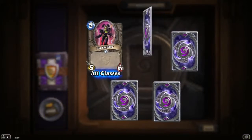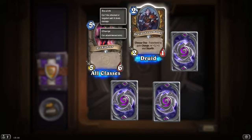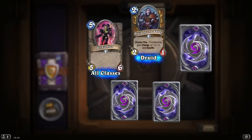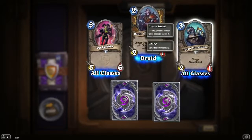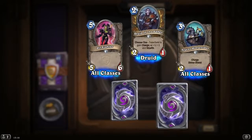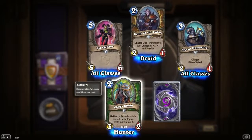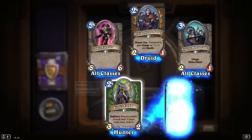Another Pit Fighter. Druid of the Saber, 2 mana 2/1, Choose 1: transform to gain Charge, or plus 1/plus 1 and Stealth. Nice. Urgent Horse Rider: Charge, Divine Shield, 3 mana 2/1. Nothing special. Reveal a minion in each deck — if yours costs more, draw it. Looks amazing.